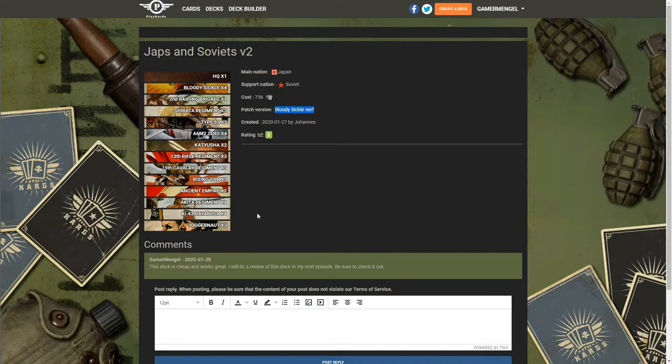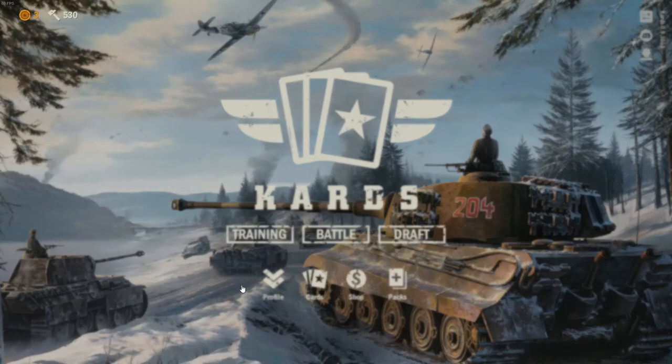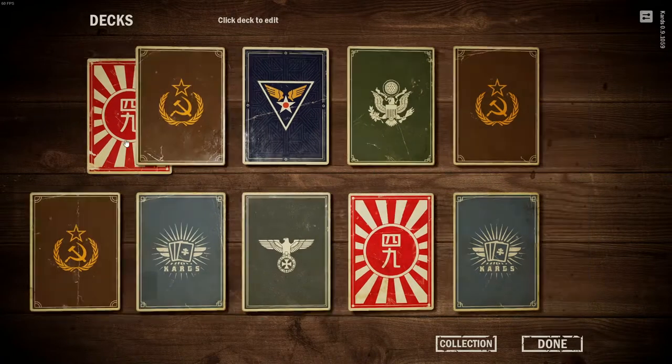In-game. We can head over to my profile — we've got 36 hours remaining. Unfortunately, I haven't got into Field Marshal with my Japanese decks yet. I was on the General rank, like one game away, won four in a row, and was one away to get into Field Marshal. Unfortunately I lost and came all the way back down. This is my current ranking on this deck. If we jump over to the decks, we can see Japs and Soviets V2.